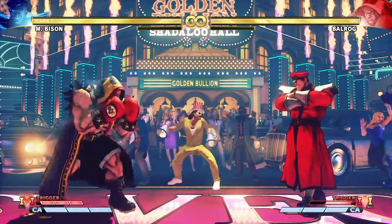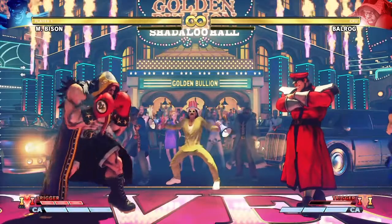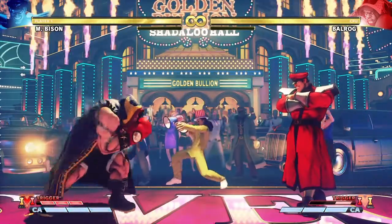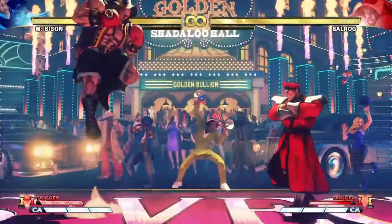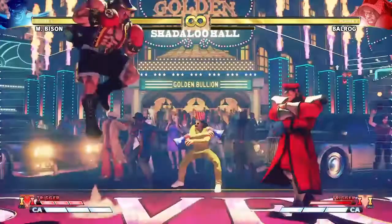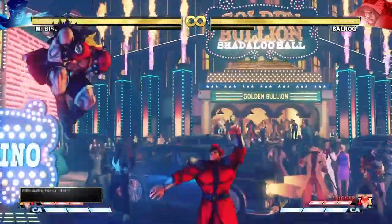So the very first step about how to deal with Balrog's V-Trigger 50/50 low or overhead is to block standing. Once you see him starting the sequence, stand block and then try to react to him not doing the overhead — not the other way around. Putting that into practice, I'm going to let myself get hit by his first dash punch and then try to block low or overhead depending on the outcome.